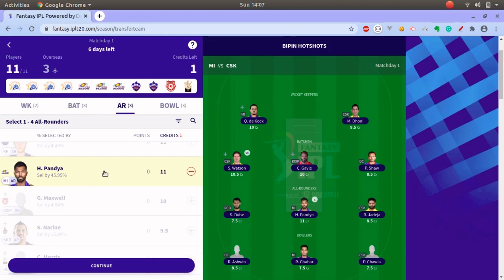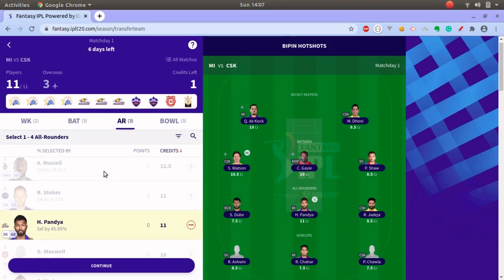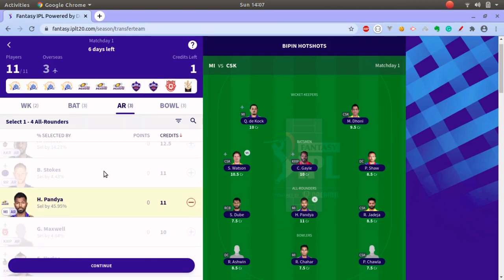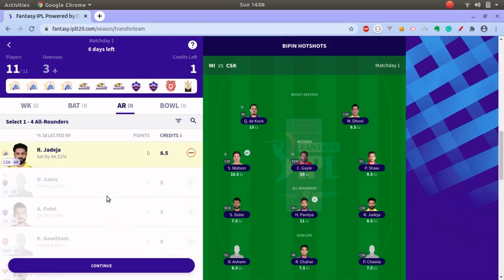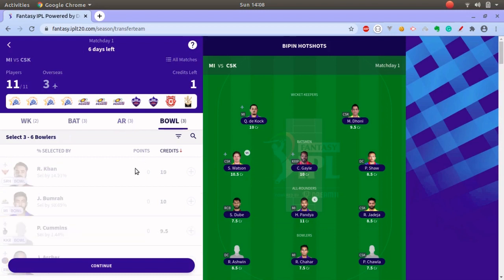While picking all-rounders, try to pick players who will be in the playing eleven and who have not been injured before the game or in the one or two games before. You need to get updates from ESPN or Cricbuzz about player availability. On the platform you may also see an icon if the player is injured or unwell.